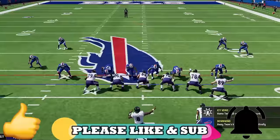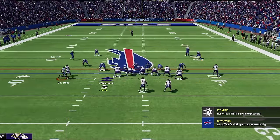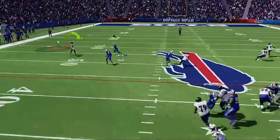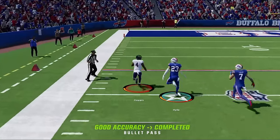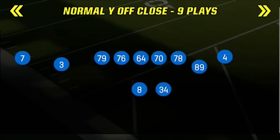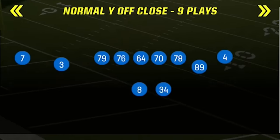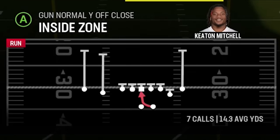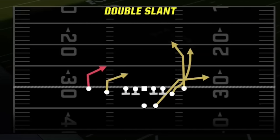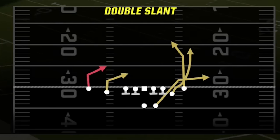Today I'm going to use a new playbook. The playbook I'm showing you is going to be in gameplay coming up. This is probably my favorite offense — I'm in the Ravens, a playbook I've been waiting to use. I know a lot of people want to see the Niners, but I've been using them quite a bit. I really want to get to the Ravens because there are just so many unique offenses in this playbook. The formation I'm going to show you today is the Normal Y Off-Close, which is probably in 10 to 15 playbooks, so whatever your favorite playbook is, there's a good chance it'll be in it.